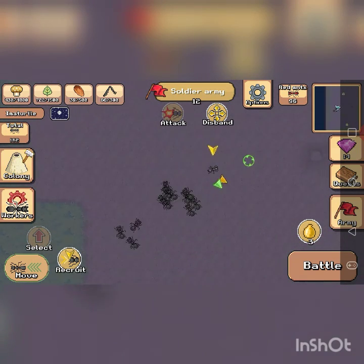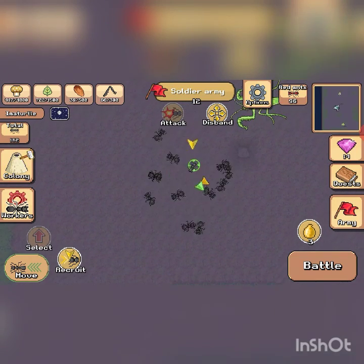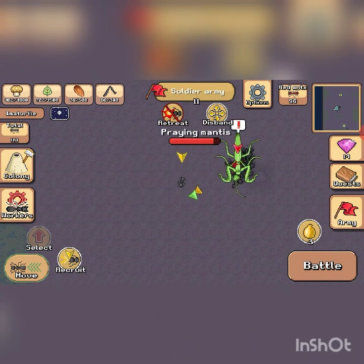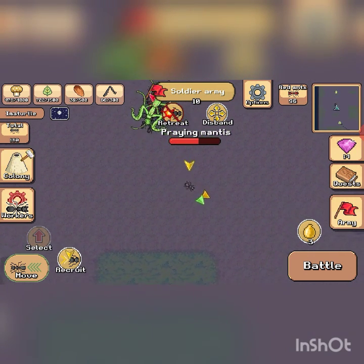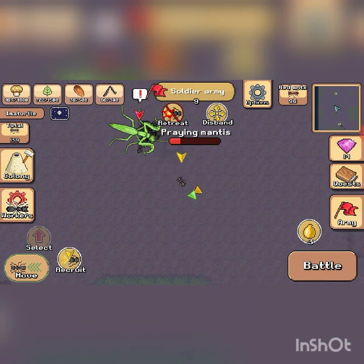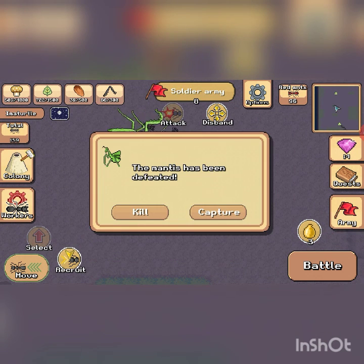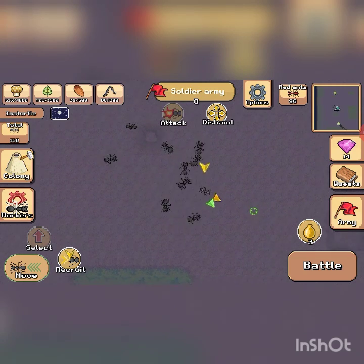I'm right next to the mantis. The tip here is: get close and then click attack immediately, so they can't come after you right away. You basically just stay back and the mantis will go after your soldiers. Don't let the mantis get to you — they'll immediately target you instead of your soldier army. You basically can't die while attacking this way. I mostly capture it so I can add it to my army.